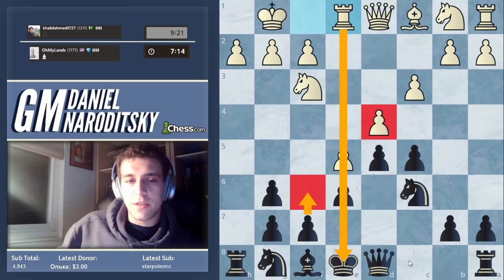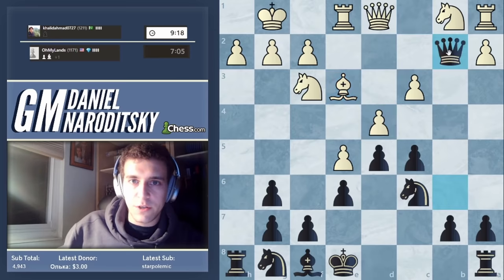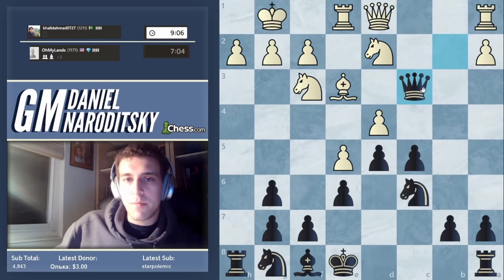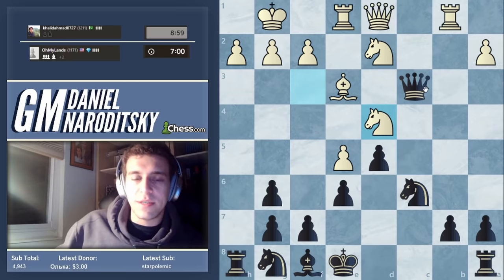f6 is premature because it opens up the e-file, and that's in his favor. Queen b6 is a great move here — very nice. And he's cracked. He's tunnel-visioned this pawn without realizing that he also drops this pawn. That's often what happens in these positions. Because people are less experienced with these kinds of positions, they tend to tunnel vision and start dropping a bunch of pawns. So I'm just taking all of his pawns one by one. We're now three pawns up and we've ruined his position.